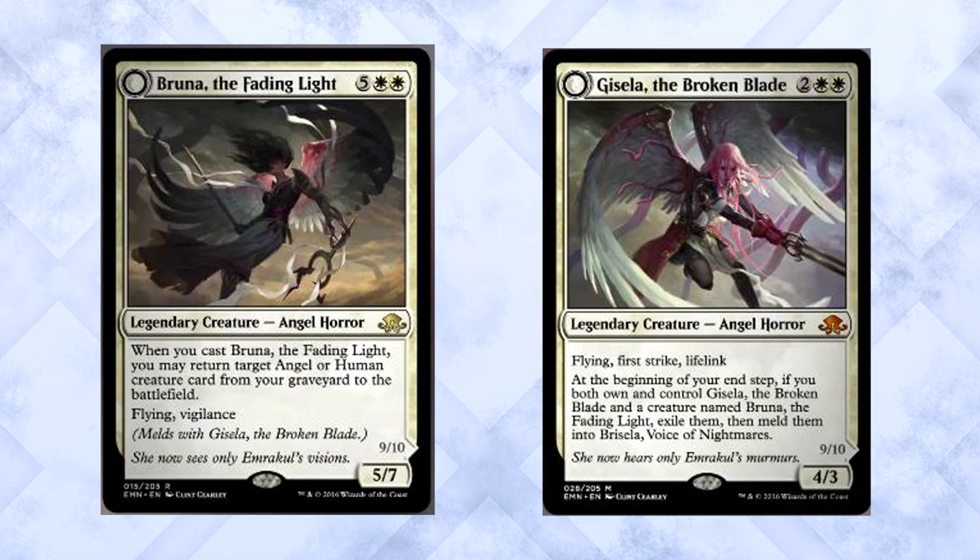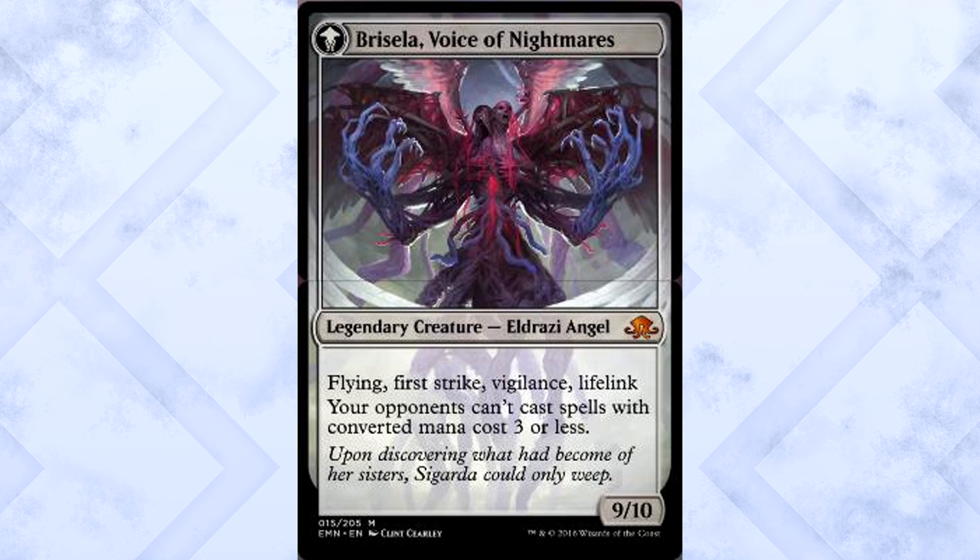They really combined the names like a Hollywood couple. Bricella, Voice of Nightmares is a 9/10 legendary creature Eldrazi Angel with flying, first strike, vigilance, and lifelink. Your opponents can't cast spells with converted mana cost three or less. This is completely disgusting — those are a lot of abilities, they're all amazing, and getting this thing onto the battlefield is going to be one of the more difficult tasks in Magic.